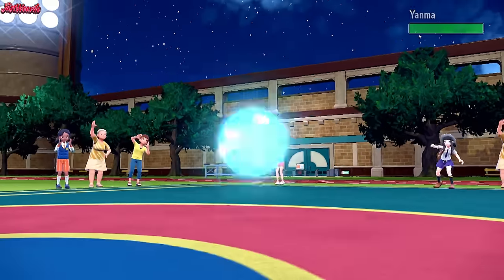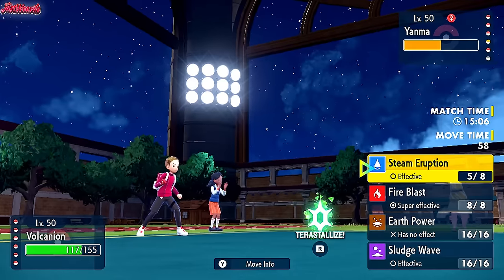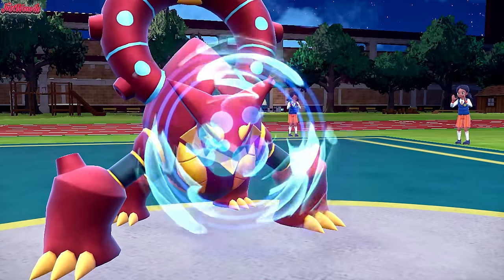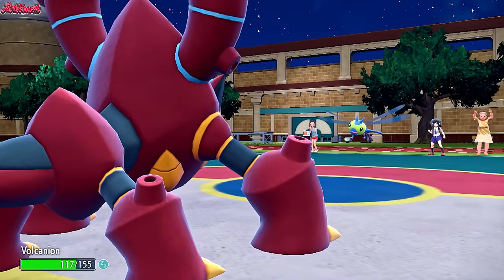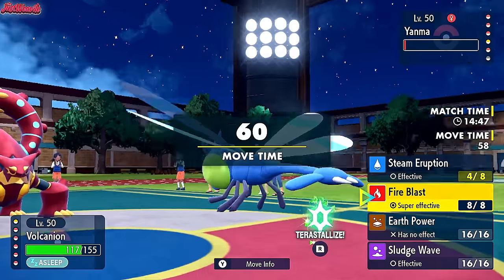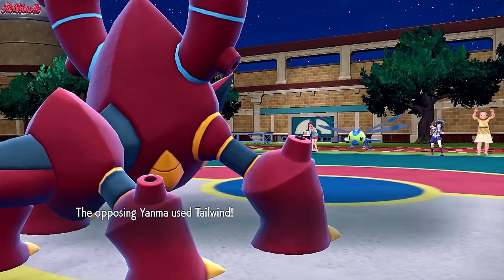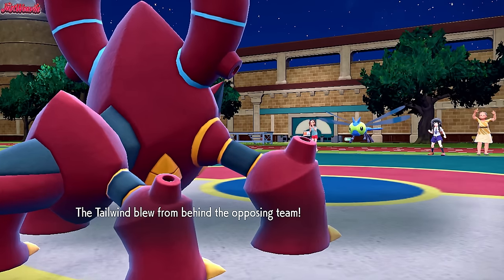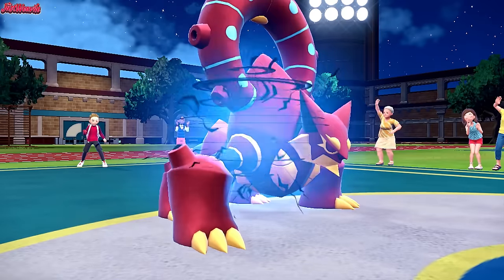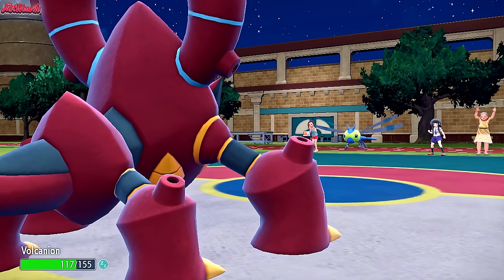They sent out Yanma. It's time to see what this bug's doing on the team. It's not even running Heavy Duty Boots, so it takes Stealth Rock damage. We go for Steam Eruption — they live on one HP and go for Hypnosis! Oh my God, they put us to sleep. They also get a Speed Boost. The Reflect wore off at least. We go for another Steam Eruption but we're fast asleep. They go for Tailwind, then Screech to lower our defense further. We're getting the full sleep turns — full sleep turns.